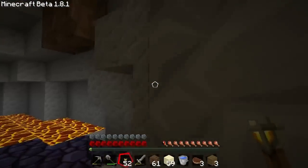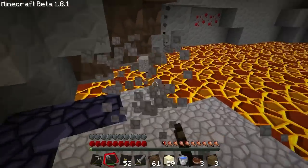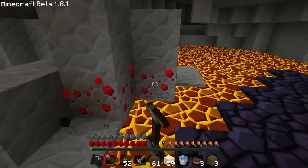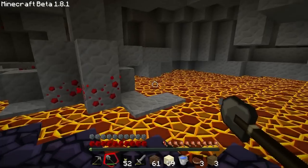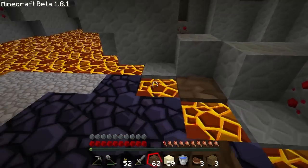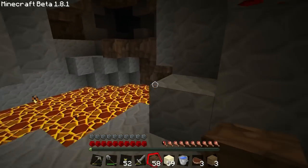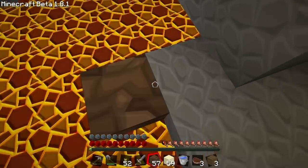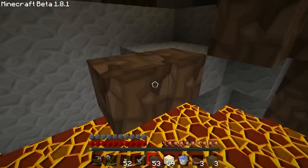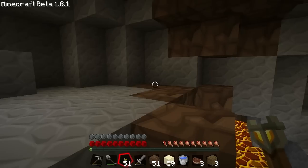So if we are on lava level, that means we might actually run into the really, really good stuff. Redstone, for example. I love redstone. It's annoying to mine, although I don't have an iron pickaxe right now. But whatever you can do with redstone is so awesome that I usually love to get it. I use it a lot, so I need a lot. I should always mine it when I see it.